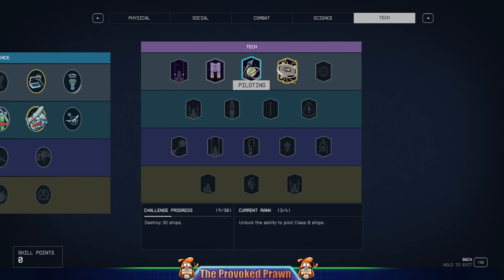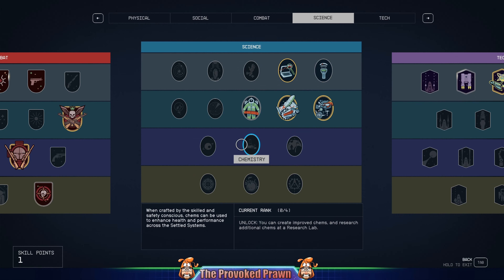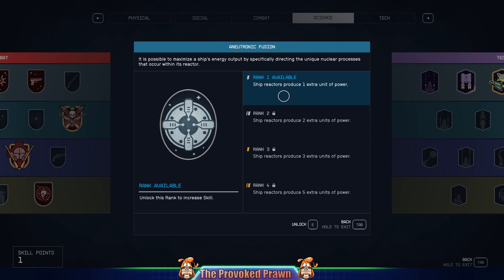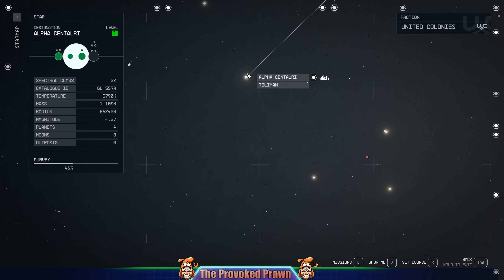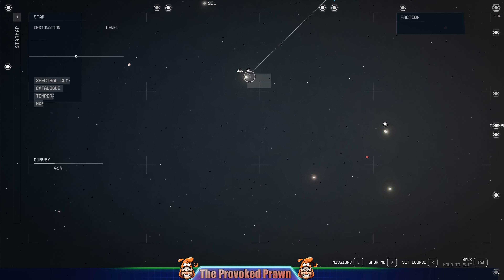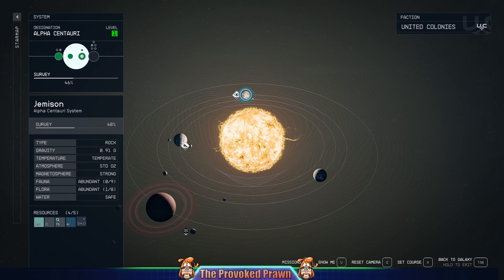Some of the skills in Starfield allow you to upgrade your ship and do other things, but some of them require you to destroy various different ships. For example, I've got to destroy 30 ships to unlock a piloting skill, and there are others in the science menu that give you an extra point of power from a reactor — that also requires destroying ships. This can mean you have to fly around looking for ships to destroy, which can be a pain because you can't guarantee there will be any. But there is a workaround. In the Alpha Centauri system there's actually a place where you can easily churn through loads of ship kills without any problems.